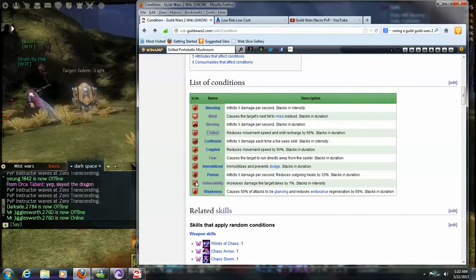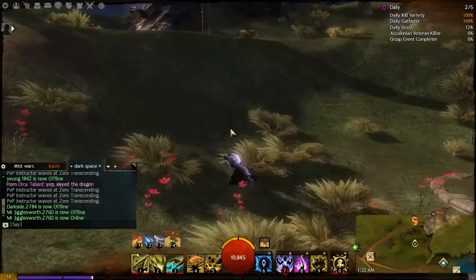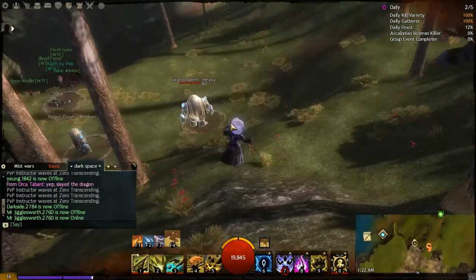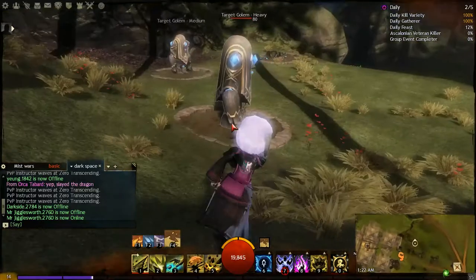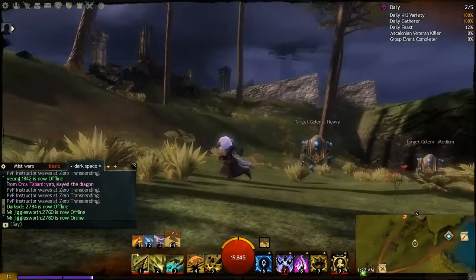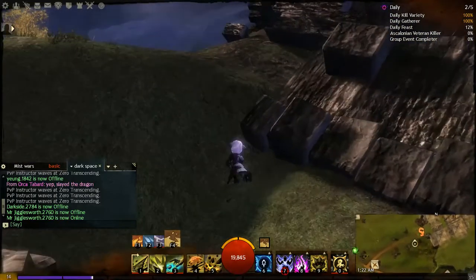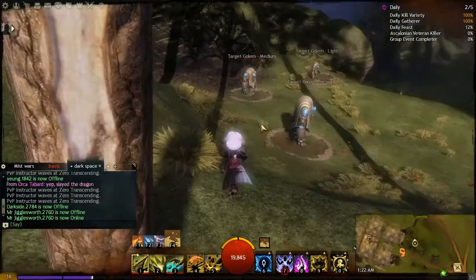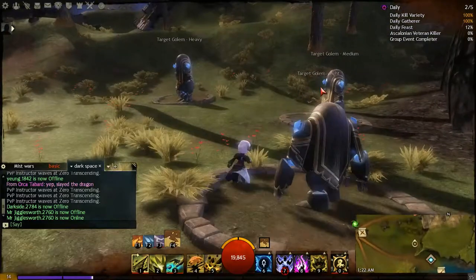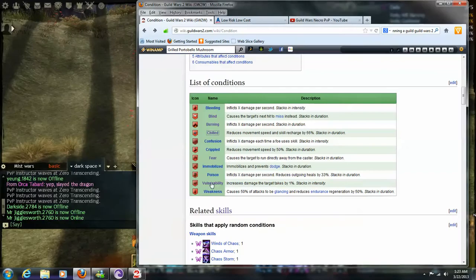Immobilization stacks in duration. The next condition is Poison, shown by a green skull-type icon. Poison is a damage-over-time condition that also reduces your character's incoming and outgoing heals by 33 percent. In a PvP context it's a good condition to apply when wearing your foe down or before they pop a heal. In PvE it's a standard damage-over-time ability, and since some mobs do have the ability to heal, it can be quite useful in stack iterations.